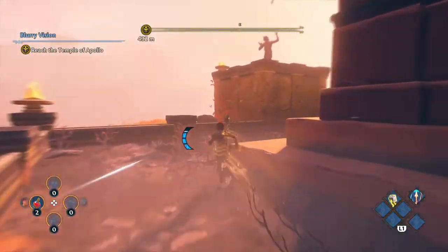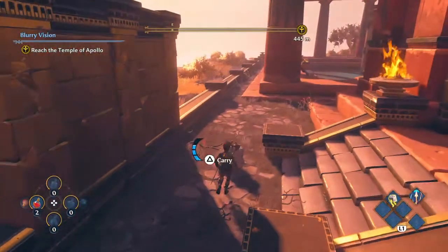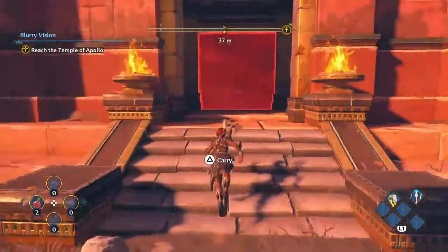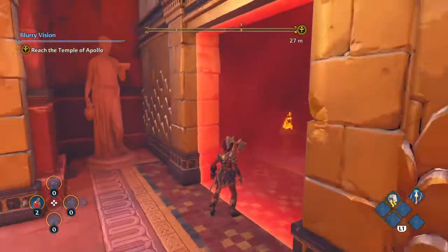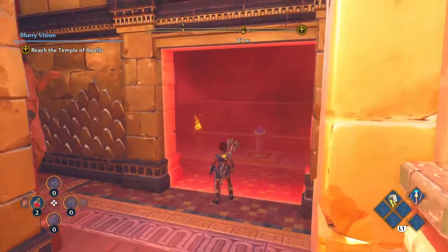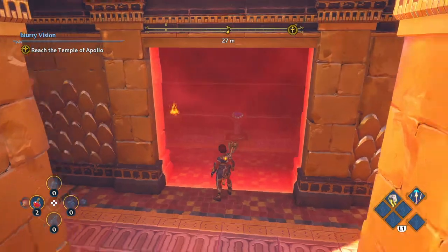Press it. Next up, the second button. The second button is behind this red gate — kind of like the gates in Star Wars, those red gates in The Phantom Menace. Yeah, that's basically what these are.